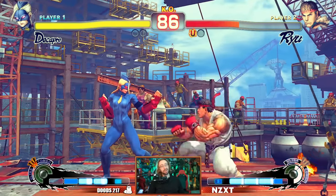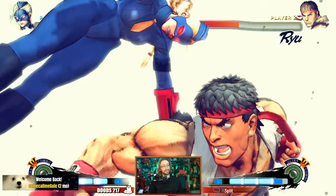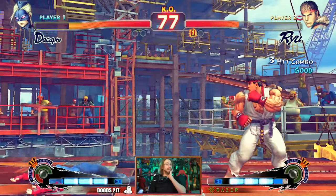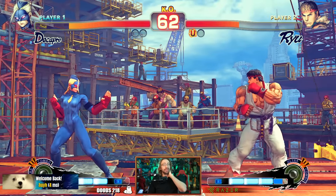However, his other one — here's Ryu's Ultra 2. I like Shinsho a lot, but I don't love it. I think it's great and I like that you can see the character's face, but I still think it's an 8.5. I don't quite want to give it a 9. I think I'm going to give that one an 8.